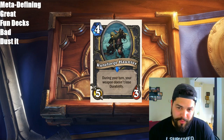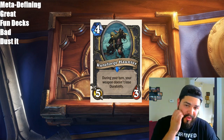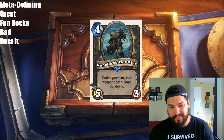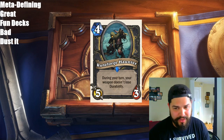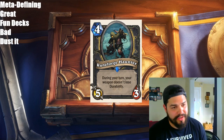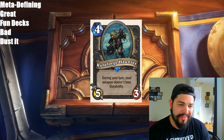Next we have Runeforge Haunter — 4 mana, 5/3. During your turn, your weapon doesn't lose durability. This card basically reads as '+1 durability' because it's not going to really live too long with its 3 health, which is what makes it weak. If it were reversed — a 3/5 — then you'd see this card being played. But I don't think it's really powerful enough. I think the card is just bad.